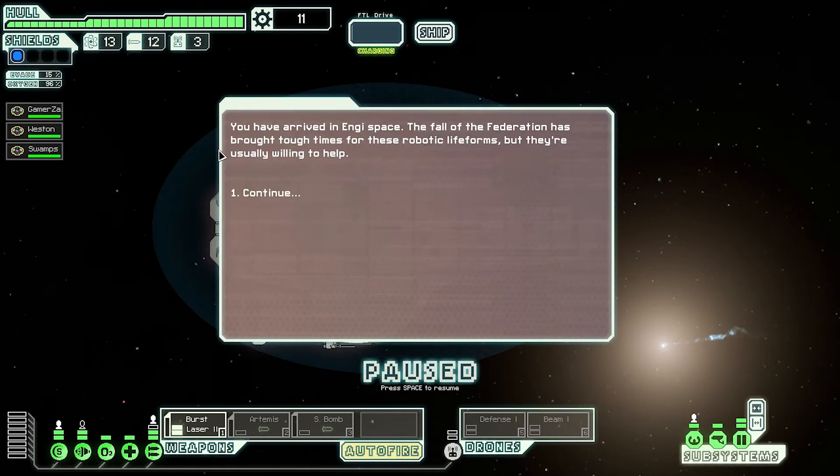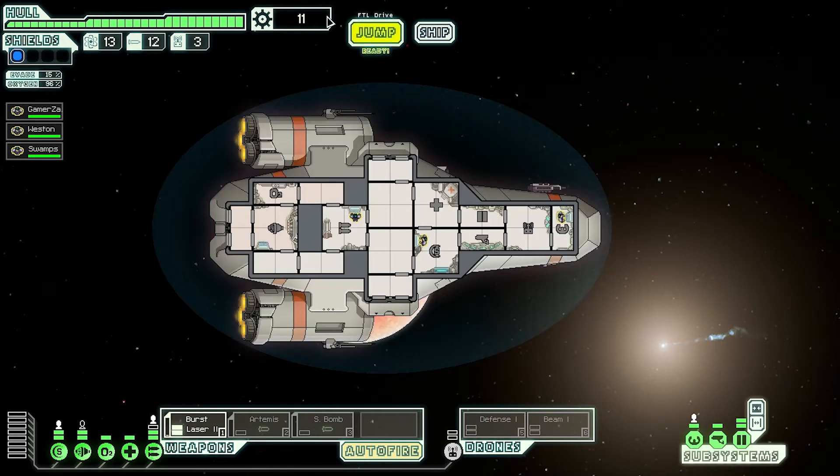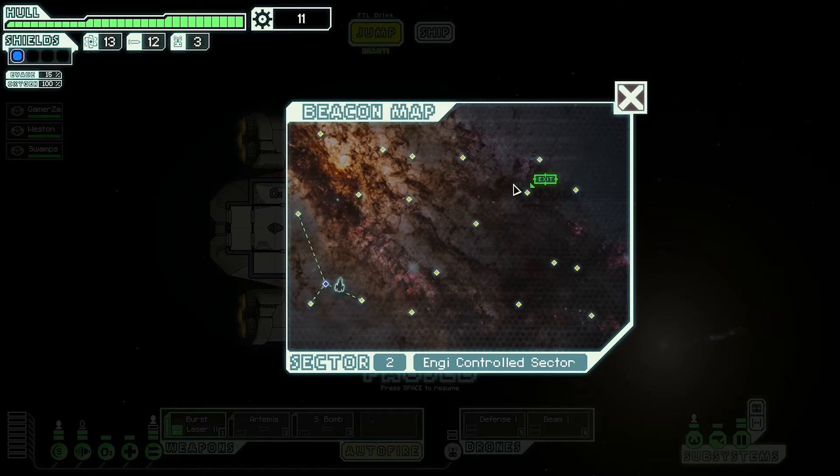You have arrived in Engi space. The fall of the federation has brought tough times to these robotic life forms, but they're usually willing to help anyway. All systems seem go — we have our drone system but we need to spend some money on actually getting some power to get these drones working. I could depower a few things to get them going. Now let's jump. Looks like the exit is there and we want to spend as much time as possible in the sector. I could go back this way and then spin around to the exit, or I could go up here.